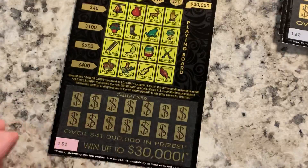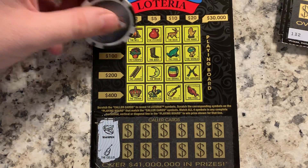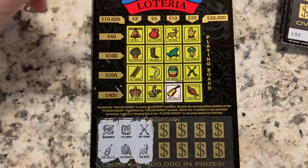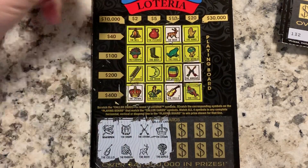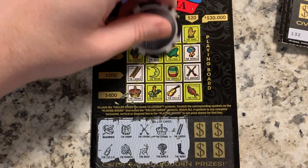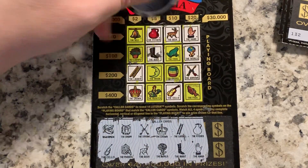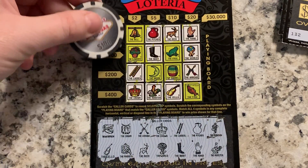Ticket 131: watermelon and cello — cello, no watermelon. Drum and parrot — no. Arrows and deer. Crown and the world. Ladder and the boot. Picture and the hand. Musician and rooster — rooster, no musician. No win on that one.